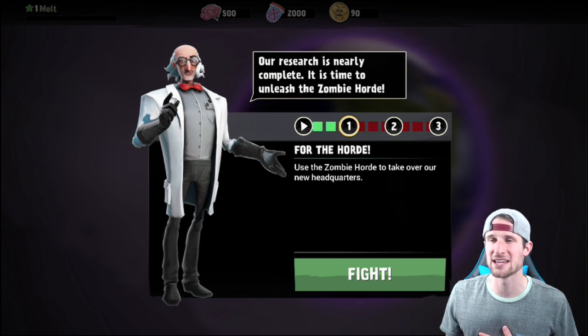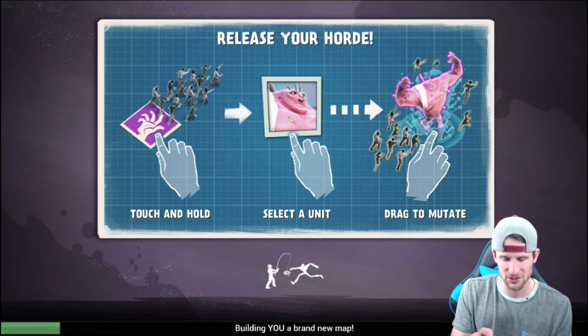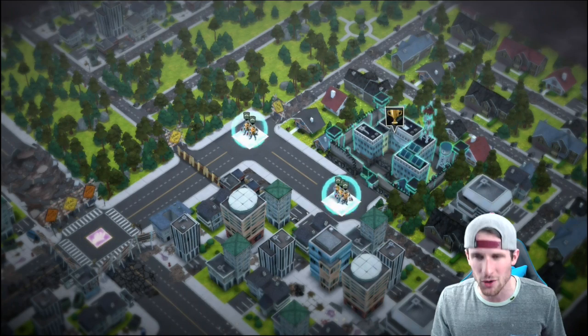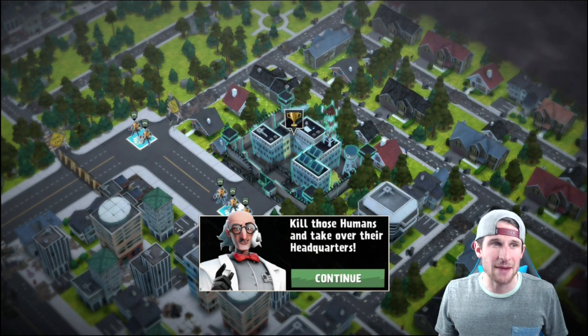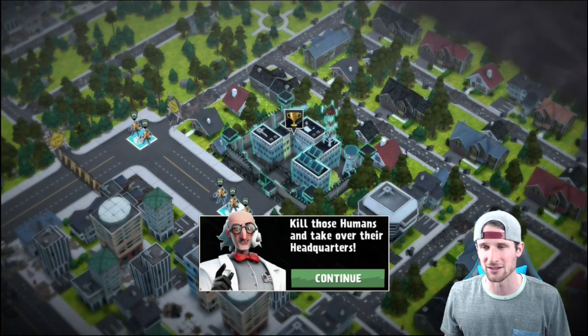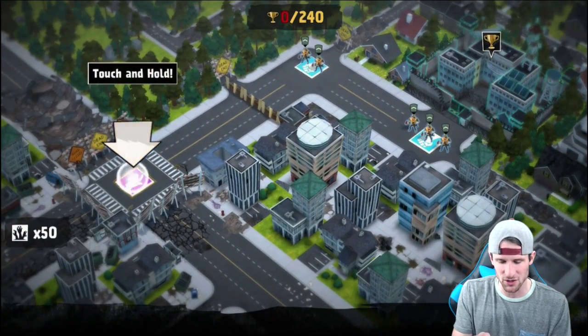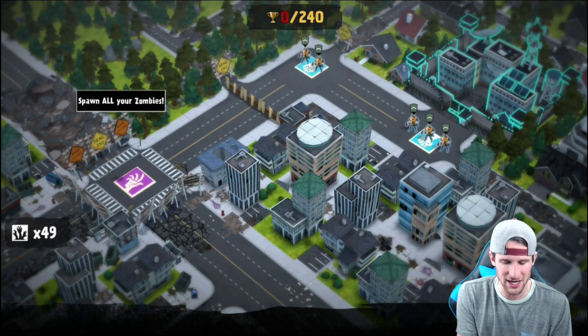For the horde — use the zombie horde to take over new headquarters. Let's go ahead and fight. I'm going to show you guys a little bit about this: you touch and hold to deploy them, select a unit — all this kind of stuff. For those of you interested in the game, there's a link down below you can click to automatically download.